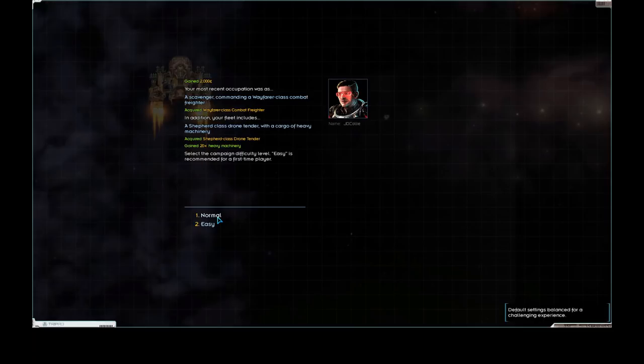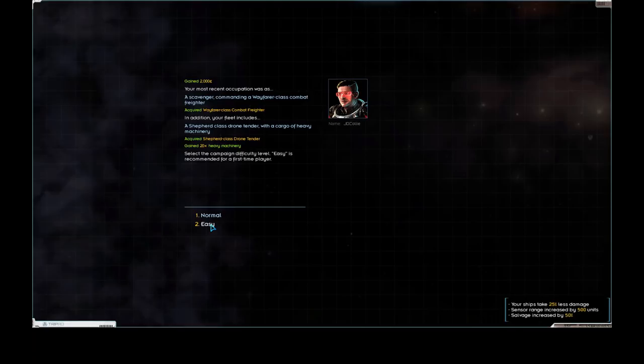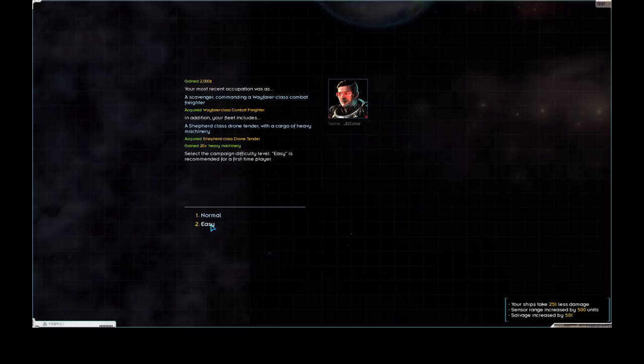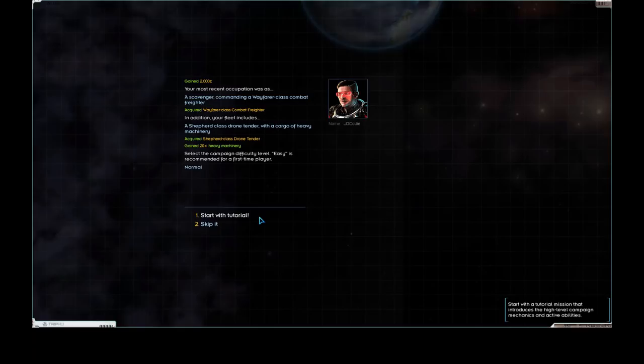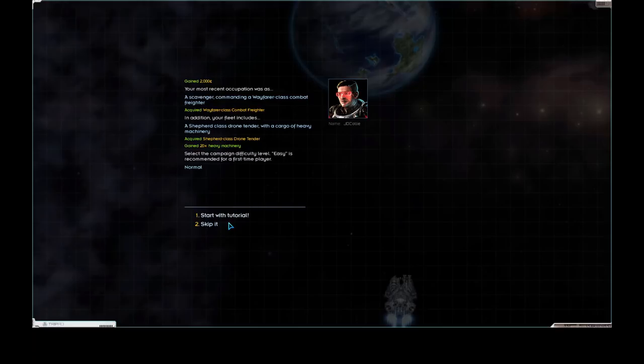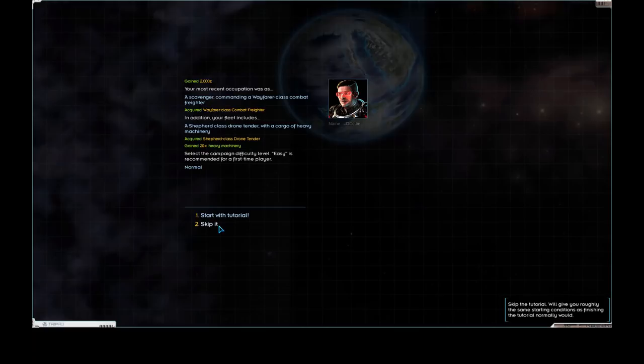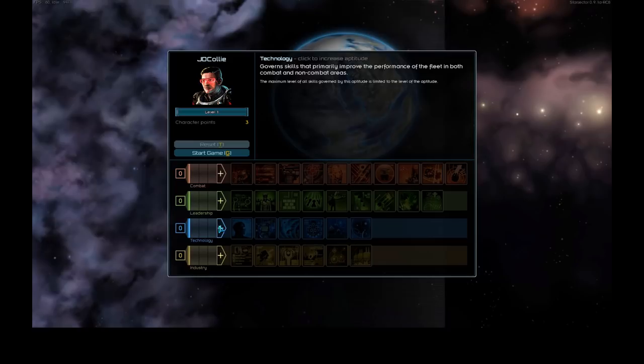We'll take the Shepherd because Shepherds are awesome. I'm going on Normal - I'd recommend Easy if it's your first time, as your ships take 25% less damage, range is increased by 500 units, and salvage increased by 50%. The game is significantly easier and that's not a bad thing if you're learning. I will not be doing the tutorial because it basically hands you an entire fleet - if you'd like to see a tutorial of it I'll have a link in the description.